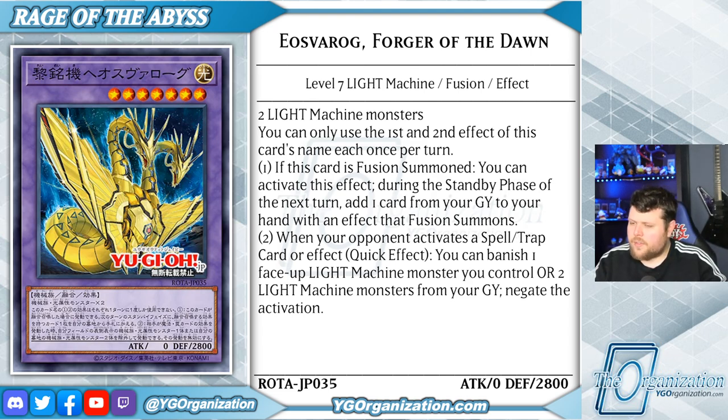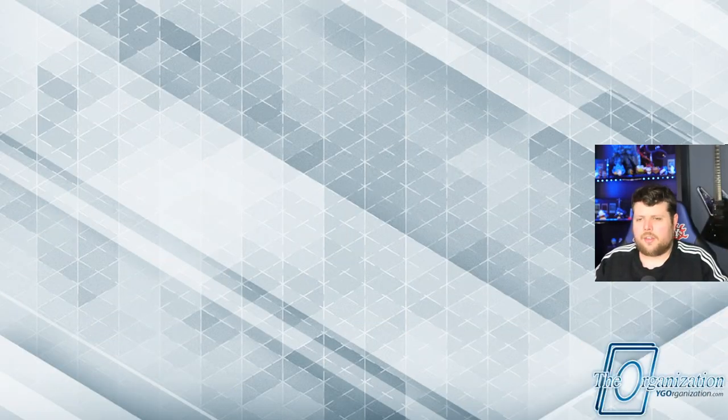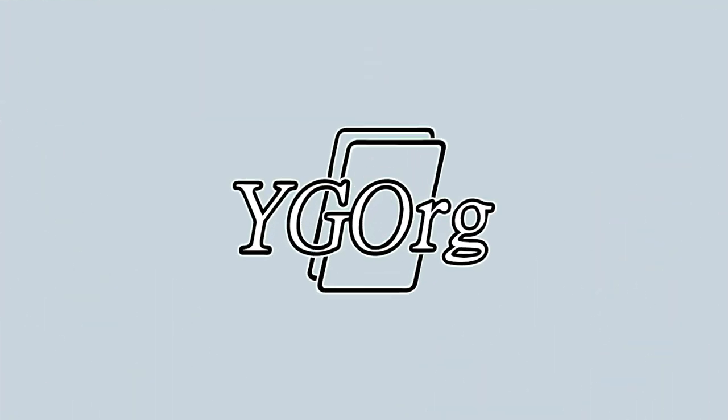When your opponent activates a spell or trap card or effect, at quick-effect speed you can banish one face-up Light Machine you control or two Light Machine monsters from your graveyard to negate that activation. To find out more about Rage of the Abyss and the other cards revealed this week in Jumpmas, make sure to subscribe and follow us on Twitch, Instagram, Twitter, and even Facebook — all at yugioorganization — and check out the websites yugipedia.com and yugioorganization.com.